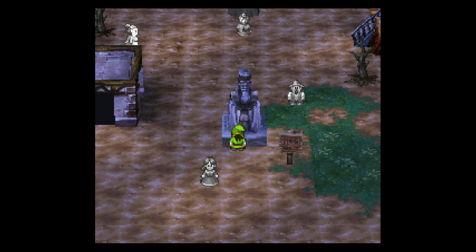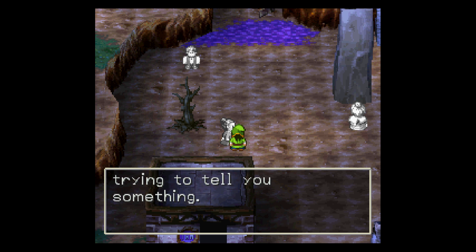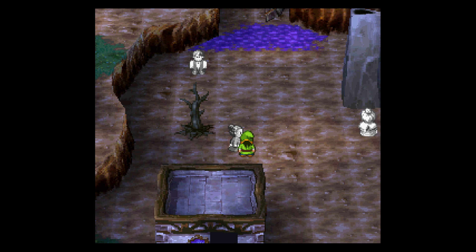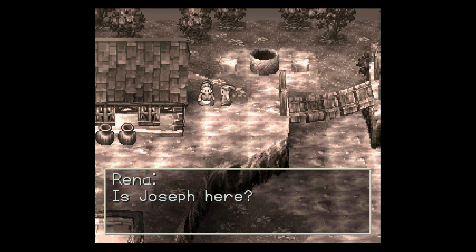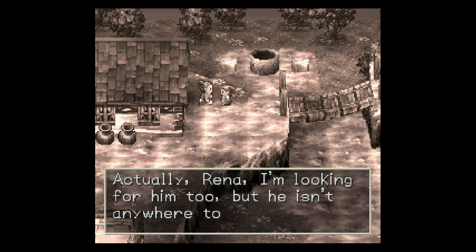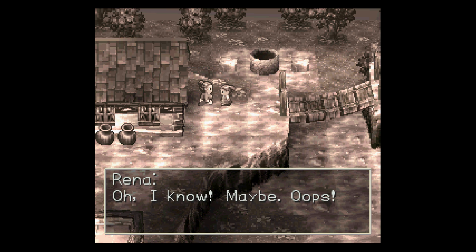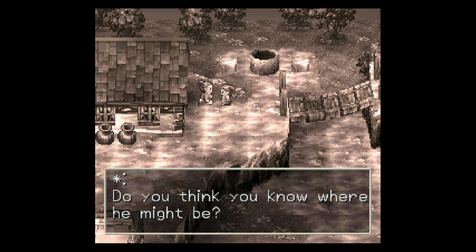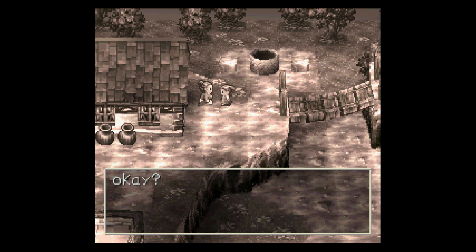The statue has stopped giving off light. I cannot read the engraving. Let's see what you have to say, lady. That's weird — where'd he go? Is Joseph here? Actually, Rena, I'm looking for him too, but he isn't anywhere to be found. I told him to stay home and help prepare for the prayer, but now he's scampered off. Do you think you know where he might be? I just don't know. If you see him, tell him to come home. Okay, I'll tell him. So that must be Joseph's house up there.